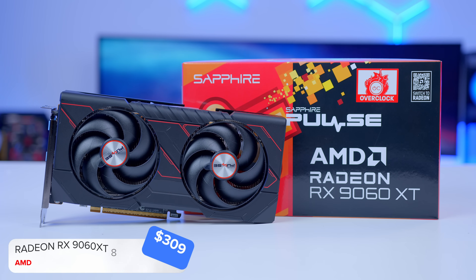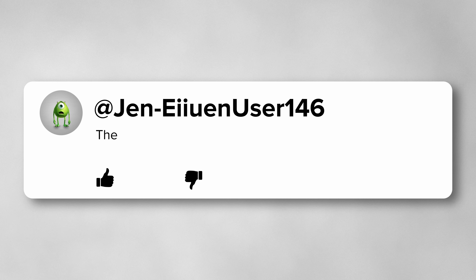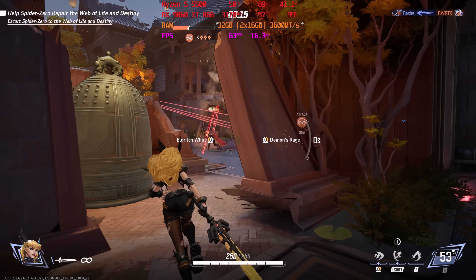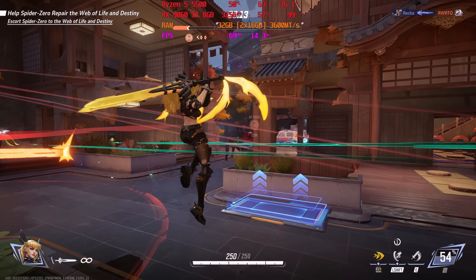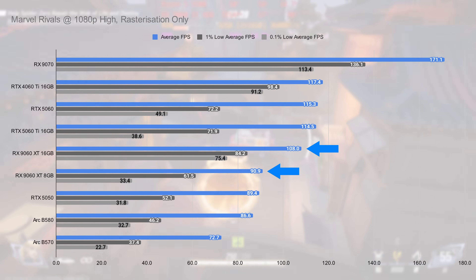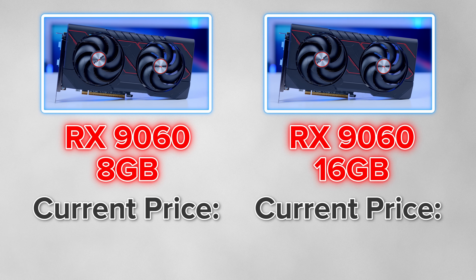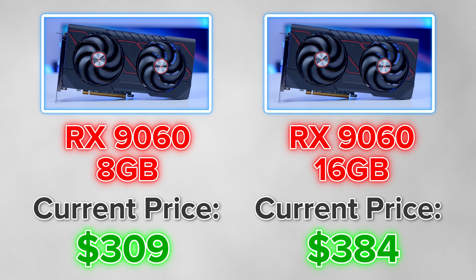I want to take a second to defend my choice of GPU because I can hear some of you saying the 9060 XT has got 8GB of VRAM — that's just not enough anymore. I don't entirely disagree, but our testing does show otherwise. The 9060 XT 8GB is going to be very capable at 1080p. Compared to the 16GB card, you get a bit less performance but save around $70.